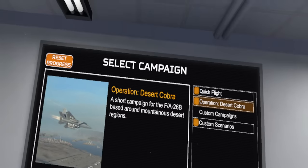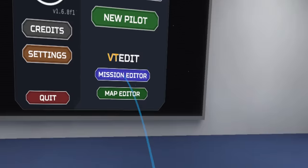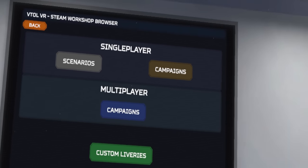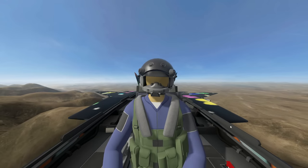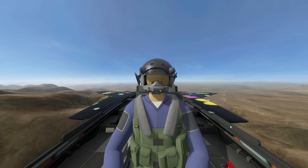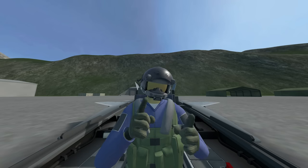Beyond that, the game has one other campaign with the F-18 — longer, more boring, not covering it here — and a couple of scenarios. It does have a custom map and mission editor with Steam Workshop support where anyone can post missions, entire campaigns, and custom paint jobs for your aircraft — which was a mistake. The Among Us livery is not only radar absorbent but perfect for identification: you will very easily know I won't be sus.